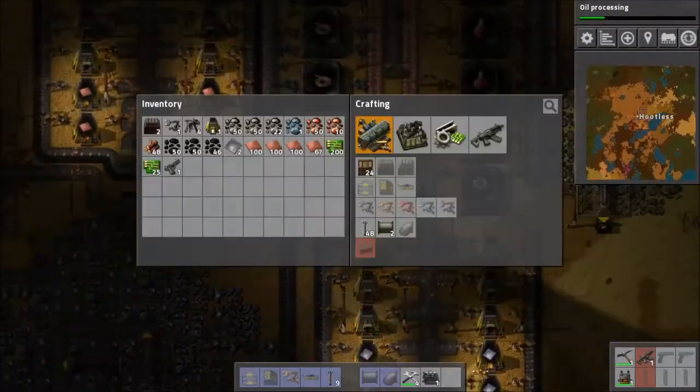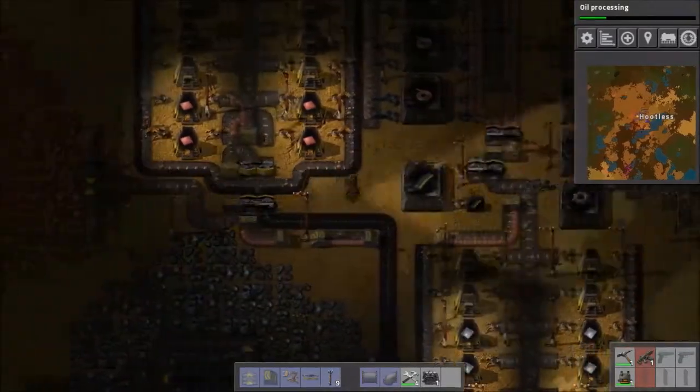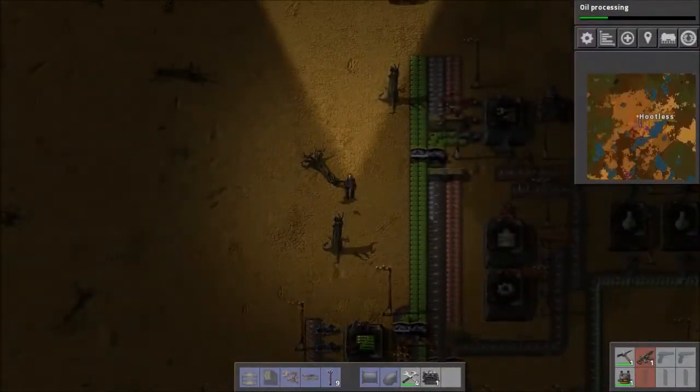It's basically just a constant back and forth of mining more and then smelting faster. The whole point is to put down enough miners to the point where you can't smelt it all, then put down more furnaces to the point where they aren't all smelting at the same time, and just keep doing that over and over.